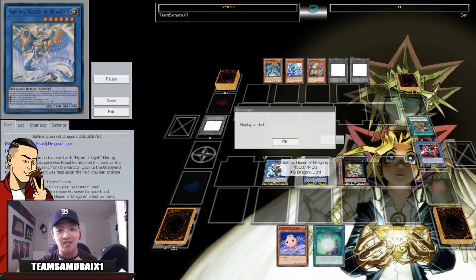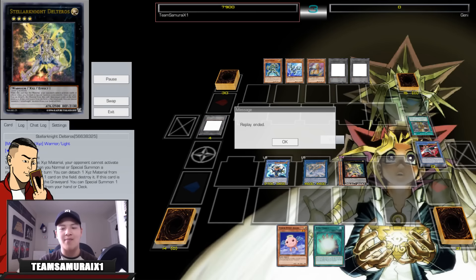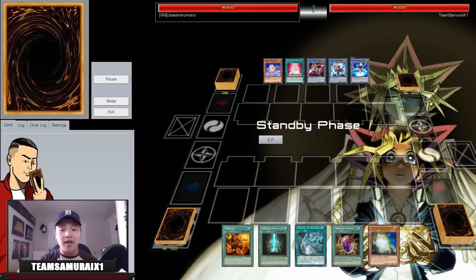I feel like the Hieratic engine is more of a fun version because you can go Crystal Wing and Vishnu, but this deck plays Vishnu and Christia as well. The Rank 4 balance is really good though — if you go into Deltros you literally pop two free cards right there, and you guys will see how easily this deck can OTK with boards like that.